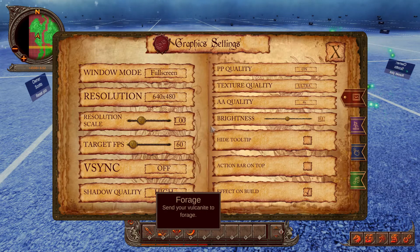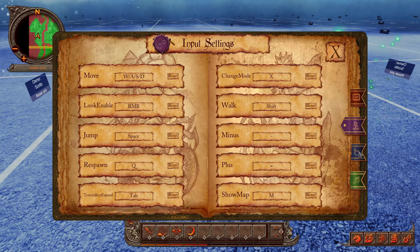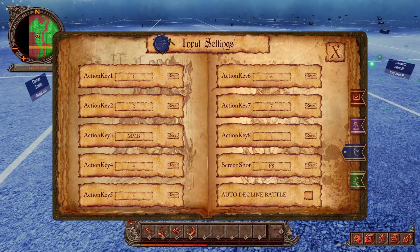Back in the game options menu, I suggest not messing with the graphic settings too much since the game is still in beta. Down in the input settings you can change your default key bindings, and managing your audio settings is below that.